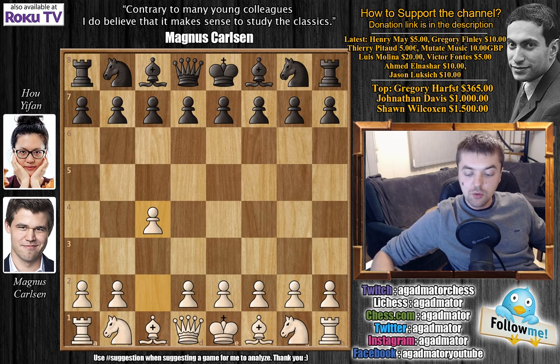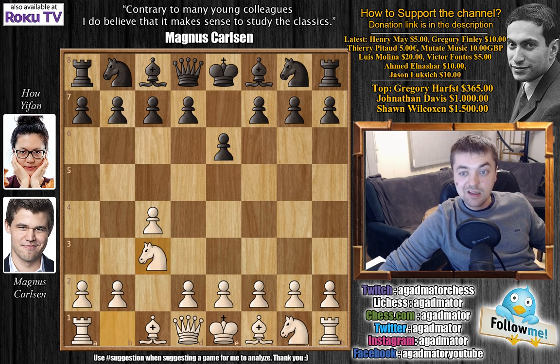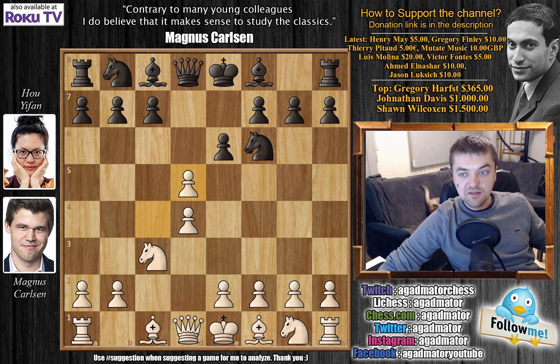C4 by Carlsen, the English opening, and we have E6, the Agincourt defense to the English. Knight to C3, D5, D4, Knight to F6, C captures on D5, Knight captures on D5, and E3.